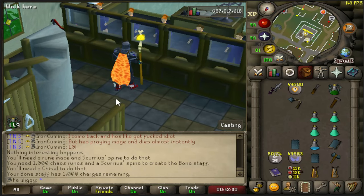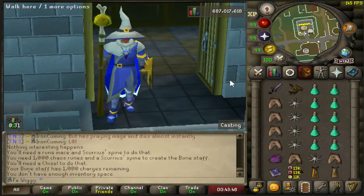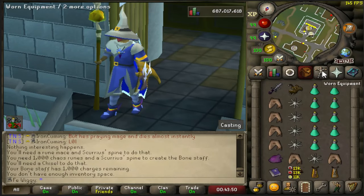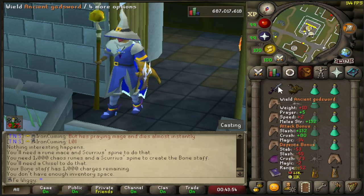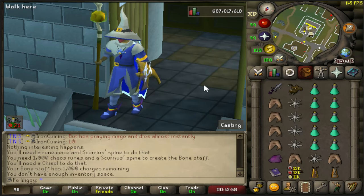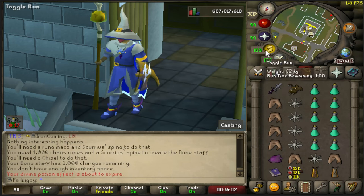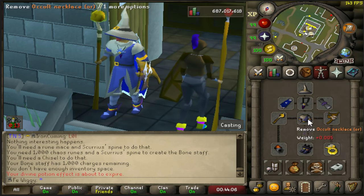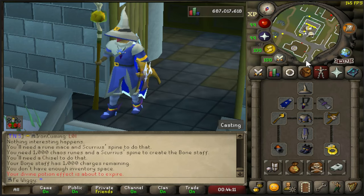Let's try with mage now. I guess this should work — the inventory looks almost the same. I don't have any mage spec weapons, so I'm just going to use the ancient god sword just to get some health back. Full ancestral gear, and yeah, let's see how this turns out.